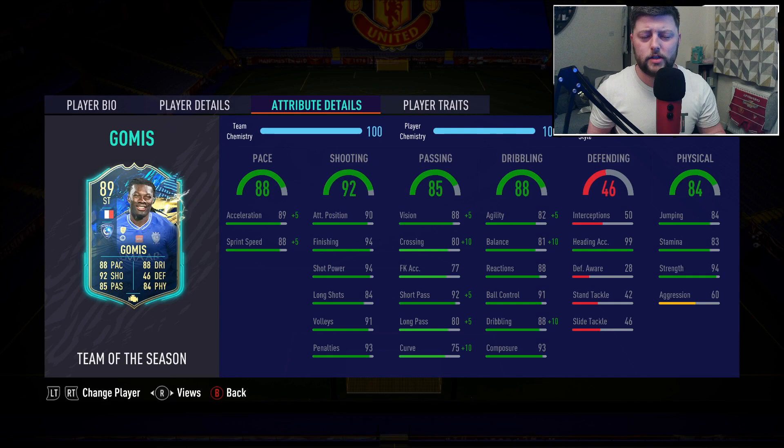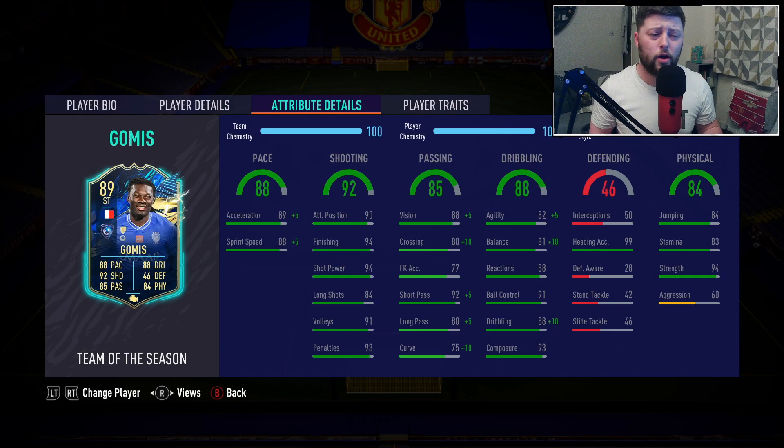Being six foot and very strong, stamina at 83 will do, 84 jumping is nice. We've got good acceleration and sprint speed on him. Obviously we have gone for that engine chemistry style, due to the fact that his shooting is up there - 92 on the base with 94 shot power and 90 finishing.